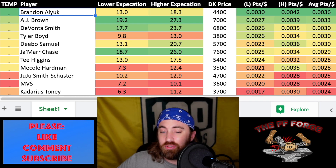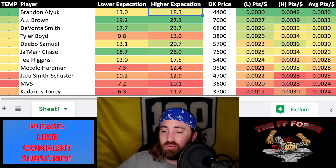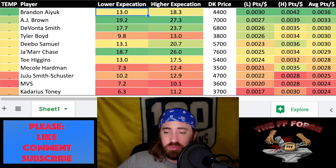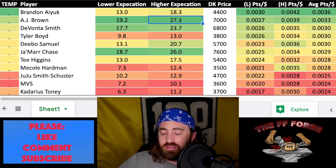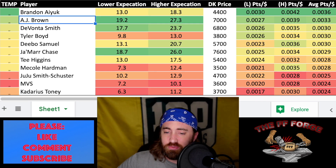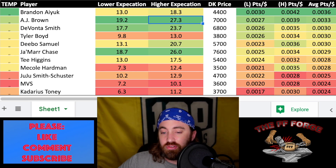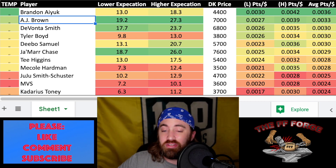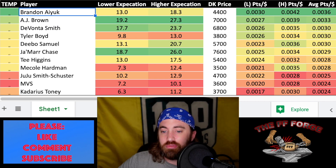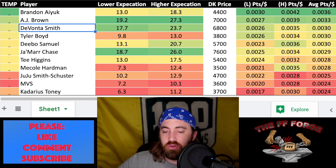Let's move on to the wide receiver value picks. This week Brandon Aiyuk hopped himself all the way to the top for value, so great for him — I'll definitely be exposed to him again this week. There are some concerns going up against Philadelphia, so try not to overdo it, but there's a decent chance that San Francisco is going to have to open up the offense this week in order to keep up with the Eagles. Aiyuk seems to be their favorite downfield target.